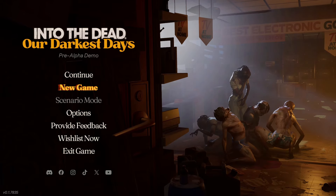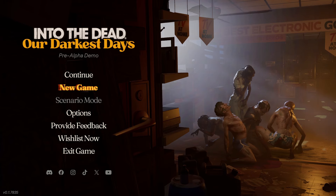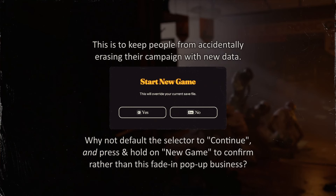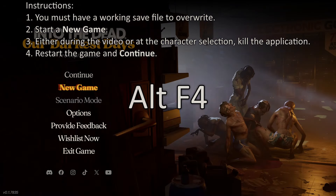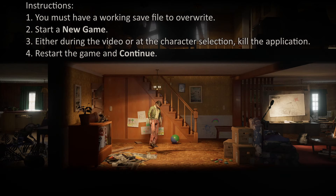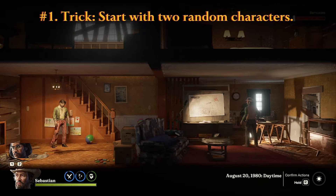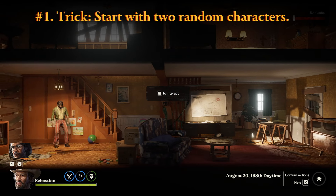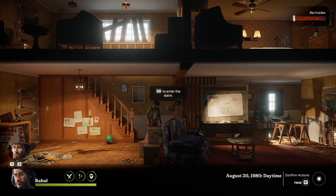You need to have an active save file. If you don't, start a normal game first. The most recent build did add a pop-up which is unrelated to this trick. Alt+F4 any time before selecting a character. Start the game back up, and this time hit Continue. Surprise! You'll start with two random characters. In this case, we started with Rahul and Sebastian, which is normally impossible. If you ever wanted to start with a different character combo, this is your chance — give it a shot and see who you get.